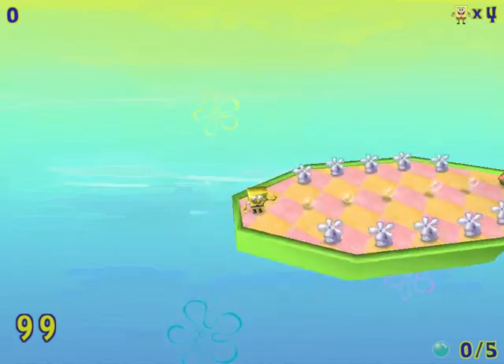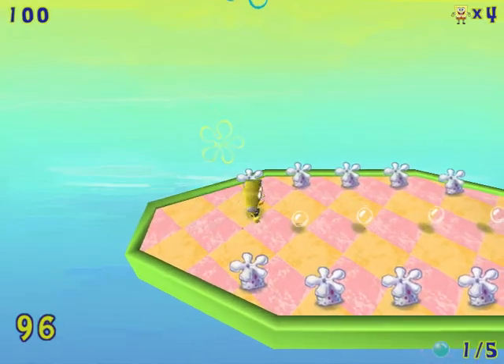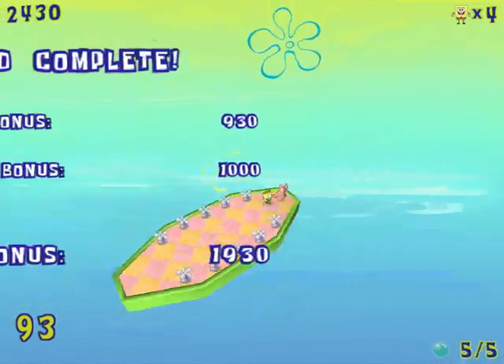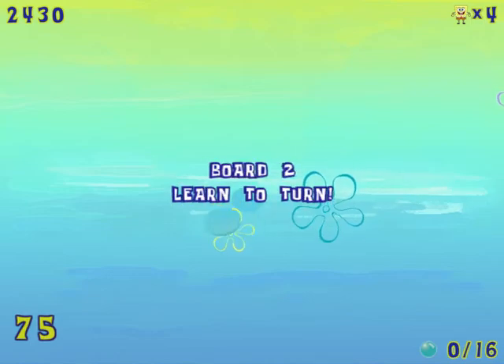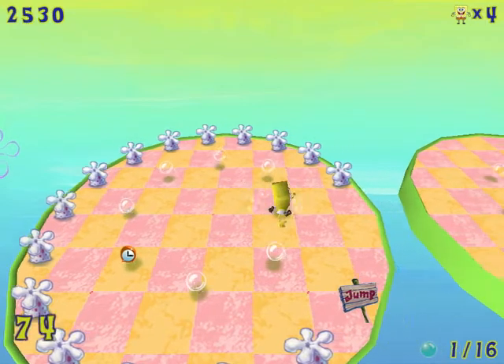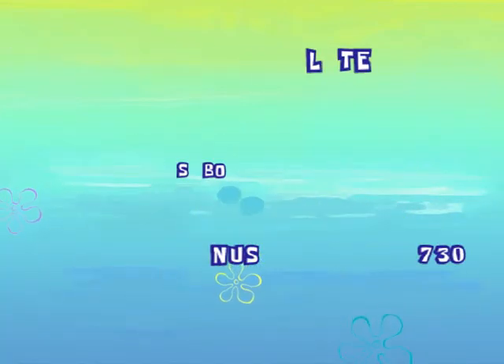I didn't even read the controls, actually. Space to jump? Okay, so that's all we need. Arrow keys and space. So we are SpongeBob and we want to see Patrick — that's how life goes, it seems like.